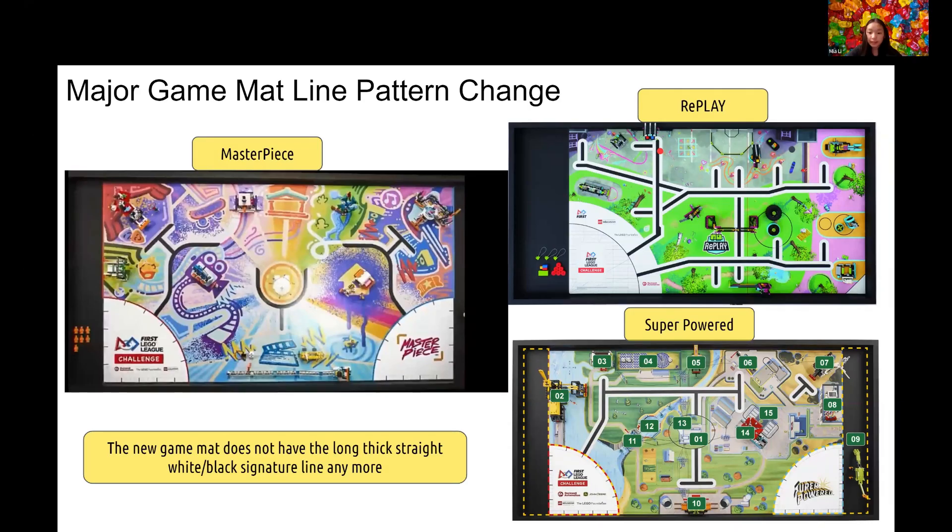We want to highlight one major change of this year's game mat. In the colorful Masterpiece game mat, we did not find a typical long straight white or black signature line that we're used to seeing on previous years' game mats. This type of signature line was very important in past seasons, as we know that the robot does not always turn or go straight exactly as it should. The signature lines are good reference points to adjust your robot for accuracy — you can do this by using line following, line squaring for repositioning, or using it as a geometry reference to readjust your robot's navigation angle.